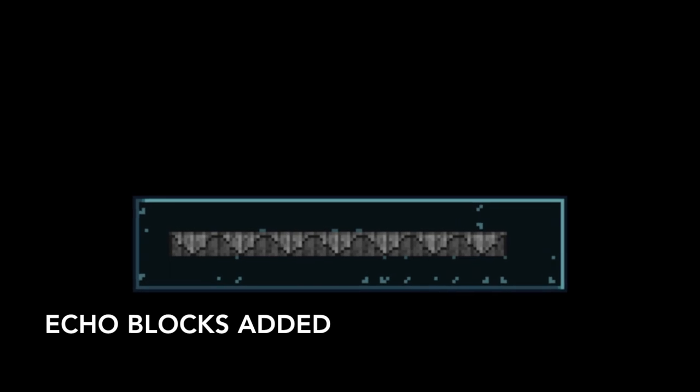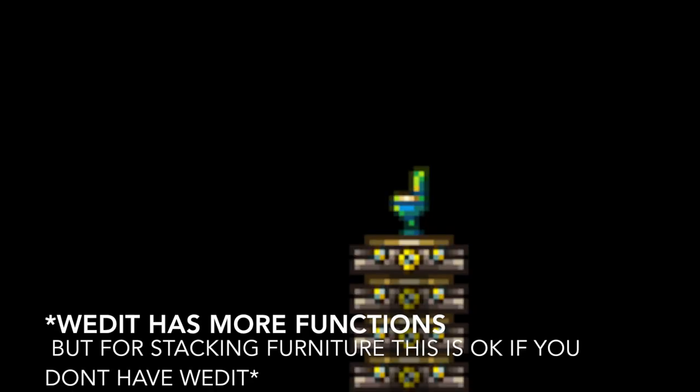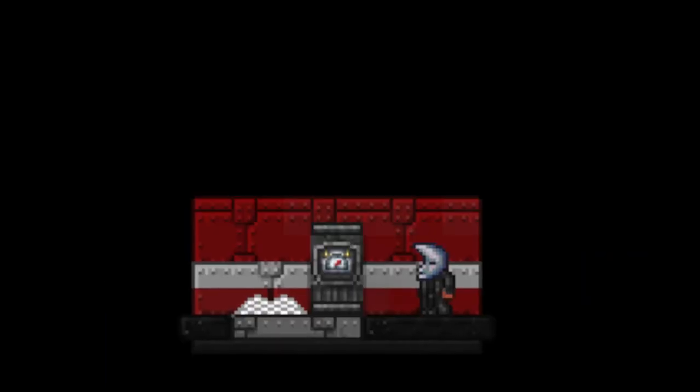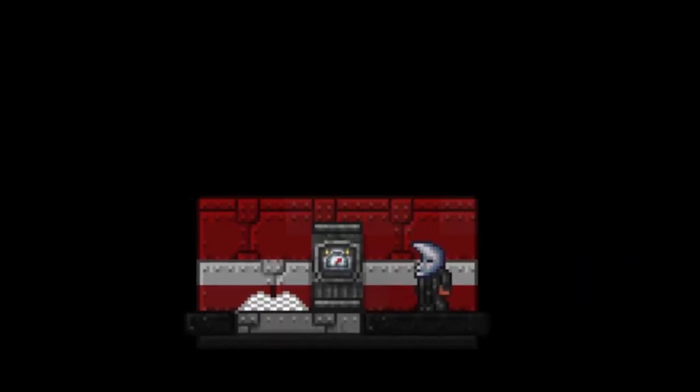The teleporter glitch still works, so if you don't have wetter you can stack furniture by stacking teleporters, then remove the bottom teleporter and place anything underneath that floating furniture. If you're using furniture from other people's builds for inspiration, your build is going to turn out differently anyway because of your different inspiration. Always weigh up whether it actually looks good with the build.